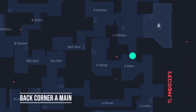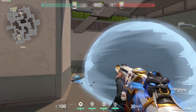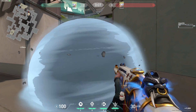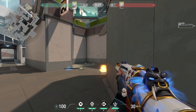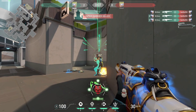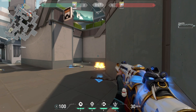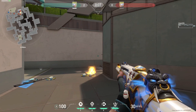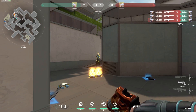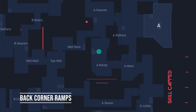Next up on defender side, a simple position you can play is the back corner of A main. Simply throw a smoke to block off the attackers' vision, and then sneak your way over to the corner on the opposite wall. This is a position that a large number of attackers tend to neglect, so it's a great way to grab those free frags. Do note though that if multiple attackers come at you, you're likely to get traded out. I would use this position occasionally to throw players off guard, but this isn't a spot you want to use constantly as it leaves little room for you to escape.